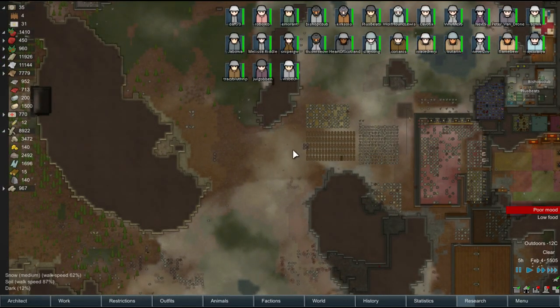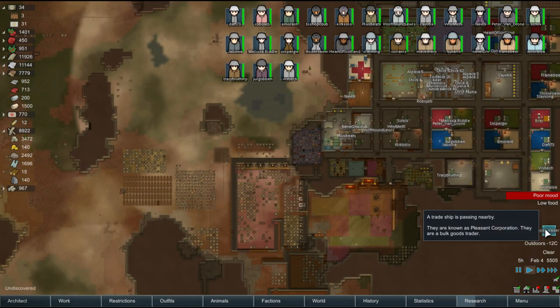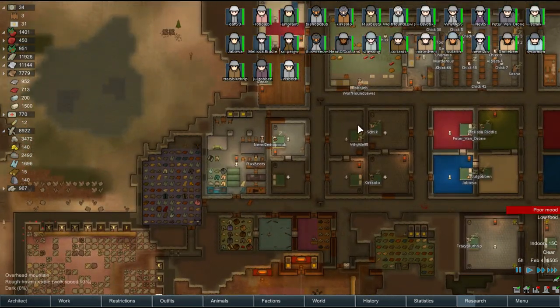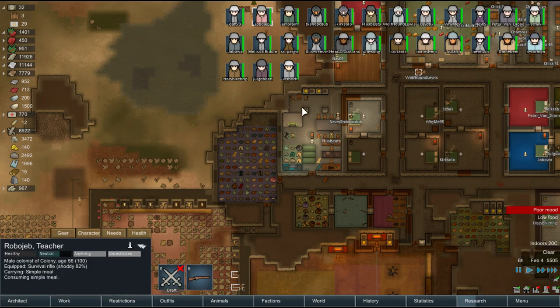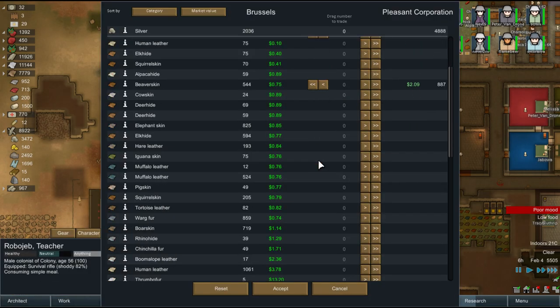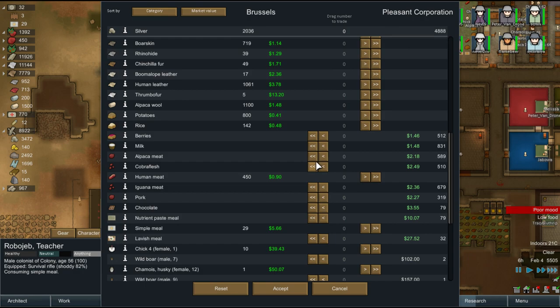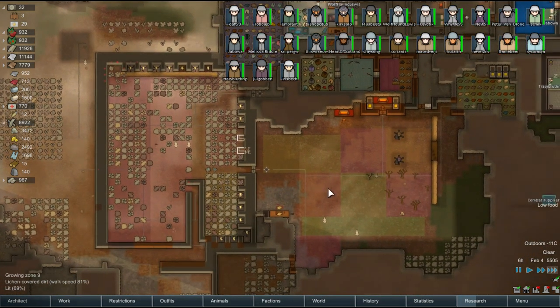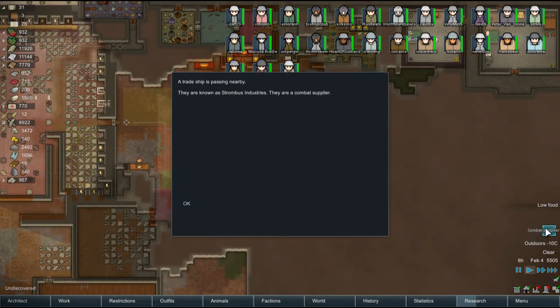Hey folks, Quilleteen here and welcome to another episode of Let's Play RimWorld Alpha 12. We are finally going to start building a spaceship. We got another bulk goods trader. We could go and purchase some more food, which I think I'm going to go ahead and do — more cheap potatoes or rice. Let's sell some human flesh. None of these are particularly cheap. Let me sell the human meat; we still have some others to chop up, to feed the wargs and things.